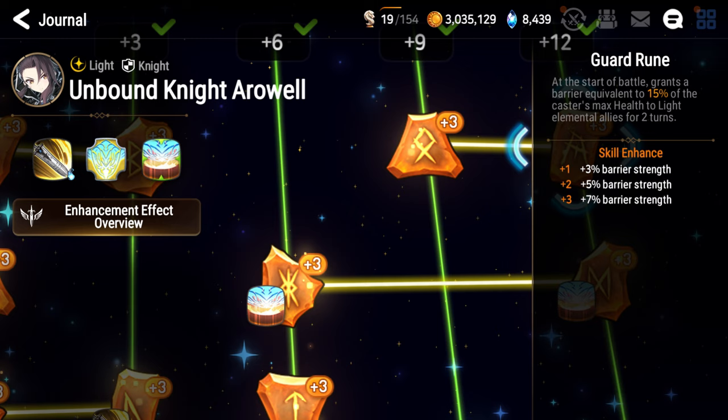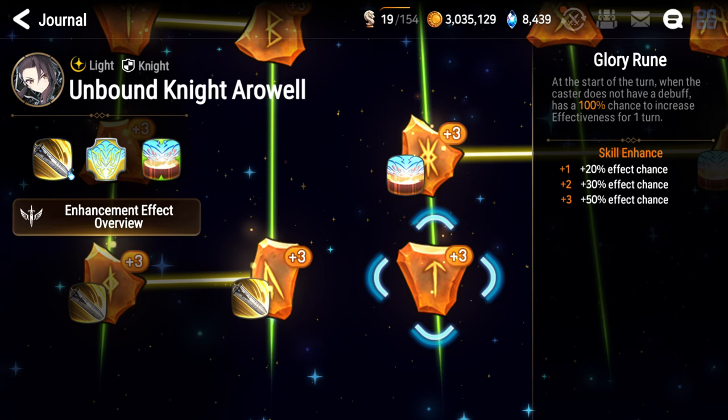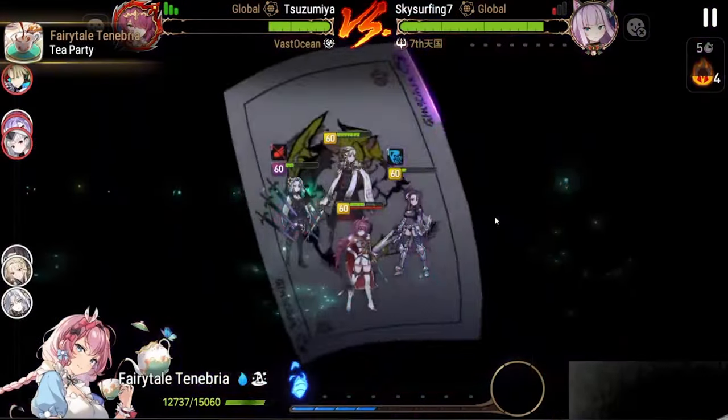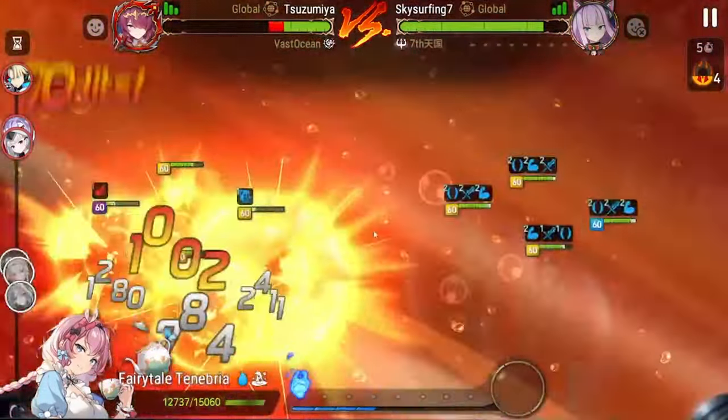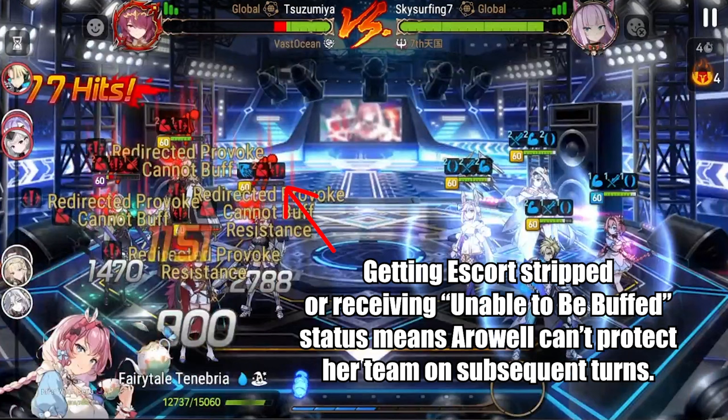The Guard Rune grants a barrier equal to 15% of Arwell's max health to all light allies at the start of battle for two turns, reinforcing the fact that she is a light knight meant to be paired with light allies. The Glory Rune says that if Arwell doesn't have a debuff at the start of her turn, she gets a one-turn effectiveness buff — which is super synergistic with the S3 — and it further reinforces the need for high effect resistance on this character so she doesn't get debuffed and lose Escort. Remember, Escort is essentially a souped-up Arius; if you lose that buff, Arwell loses almost all of her value as a tank.